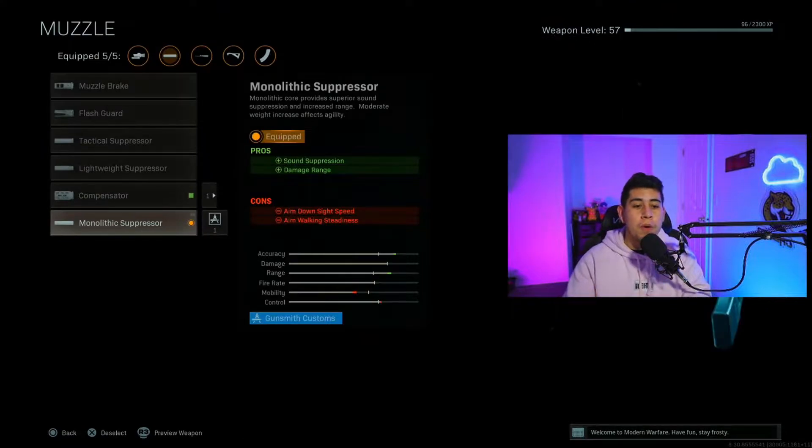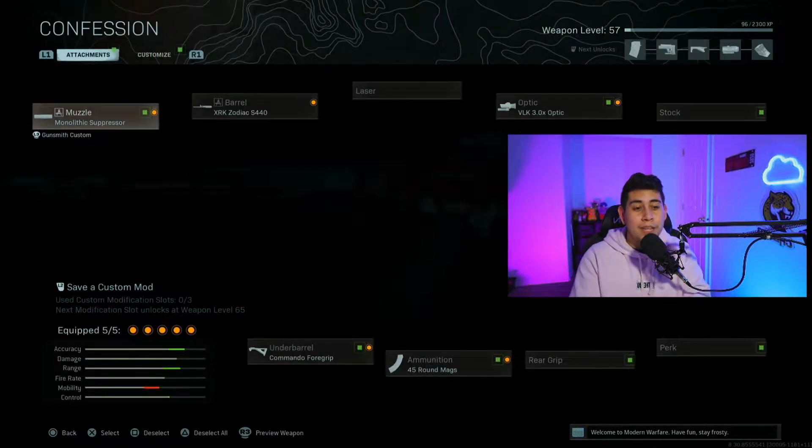For the muzzle we're going to run the Monolithic Suppressor. The Monolithic Suppressor is pretty much the usual on any Modern Warfare gun — you just got to run it. Damage range is increased.